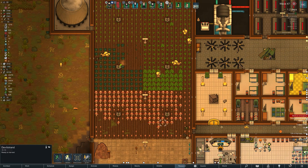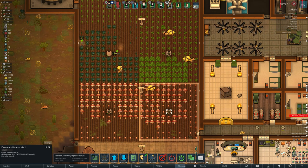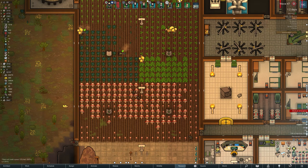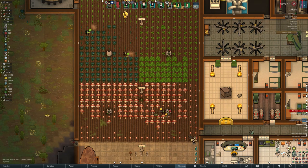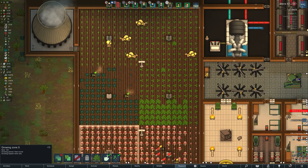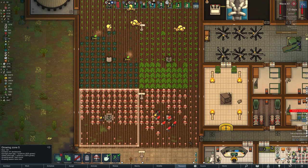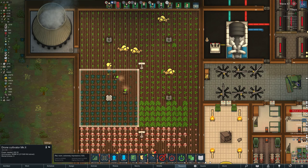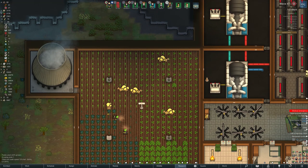I've got what looks like two potato fields, a healing root field, a sweet corn or corn field, and then two devil strand fields. The devil strand is for building the odd thing out of fabric. The rest of it will be sold for a decent profit. You can do Psycoid stuff as well and sell that for a really high profit, but I don't like it. A lot of people use that as an easy silver-making thing and I don't really like that idea.